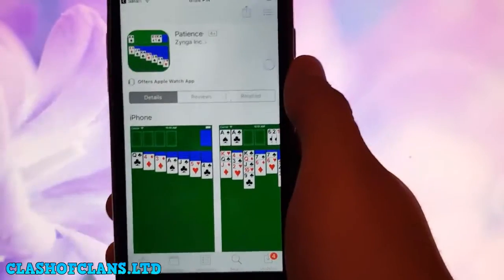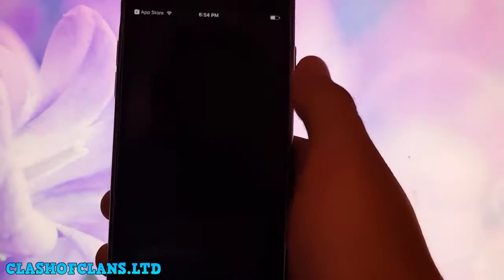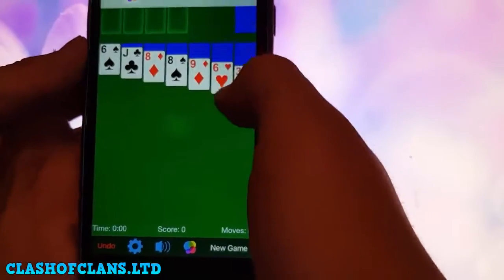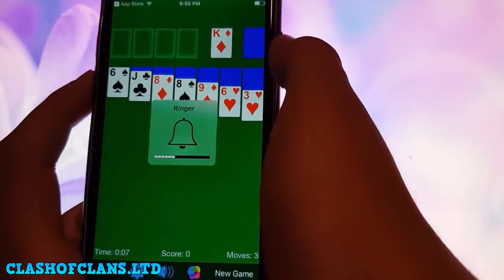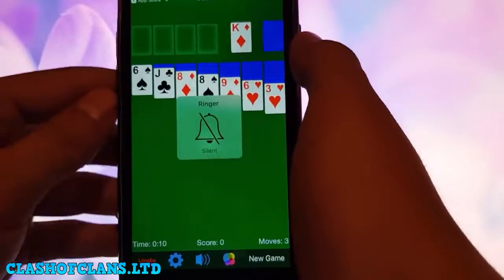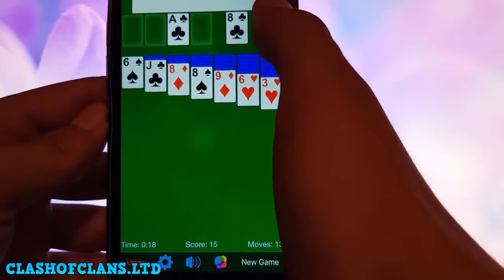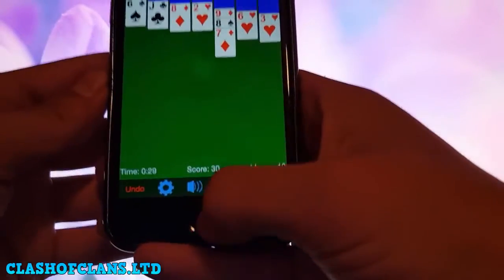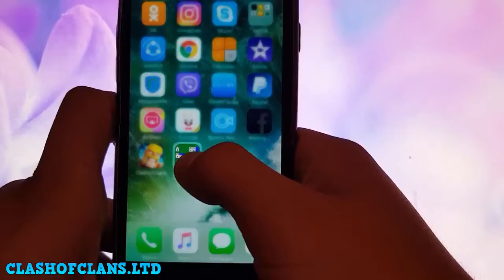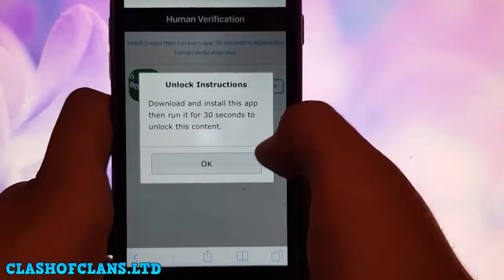I open and download the app. Once open, a timer appears — you must stay in the app for 30 seconds to verify your device. After 30 seconds, I uninstall the app and download it again since I only have one available, though many of you will have two or more apps to choose from.